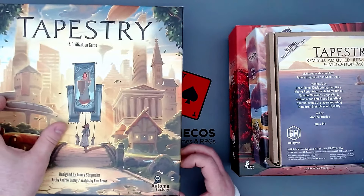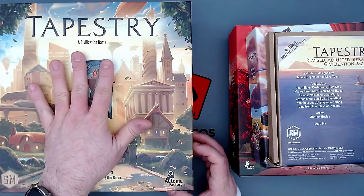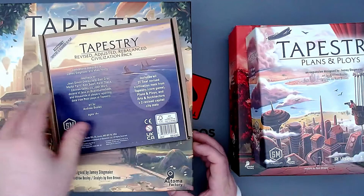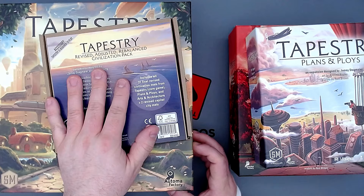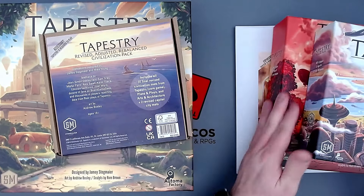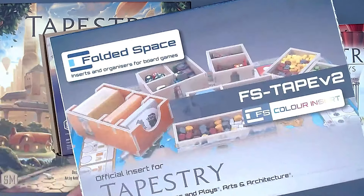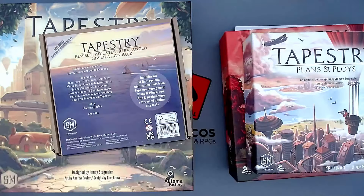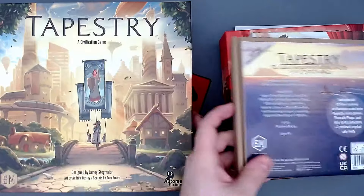I've played Tapestry twice on Board Game Arena and enjoyed it so much that I went all in — and I mean all in. I got the base game, the revised rebalanced civilization pack based on more than a thousand data points, all three expansions, and I even got the official Folded Space insert, the colored one. Really cool.